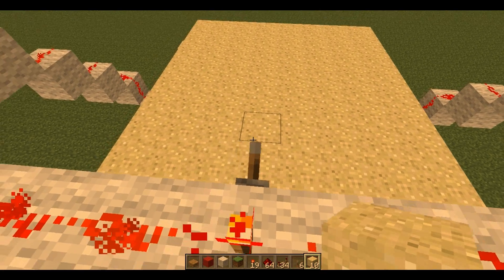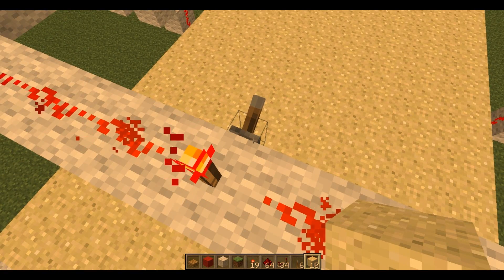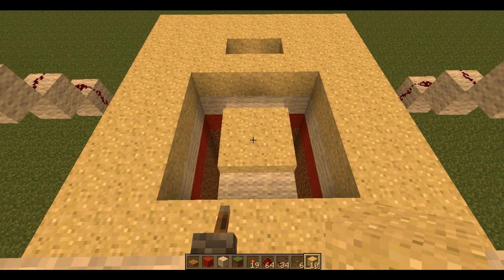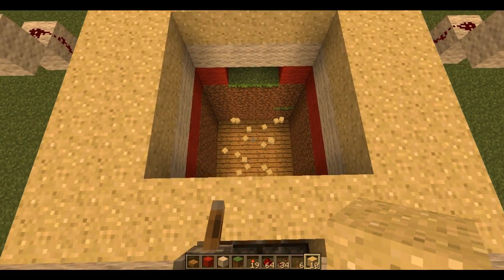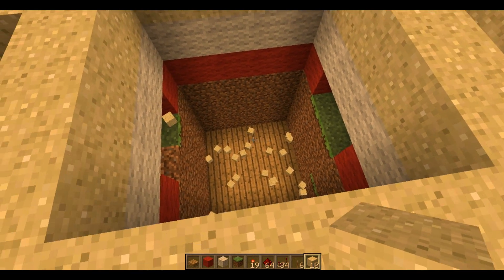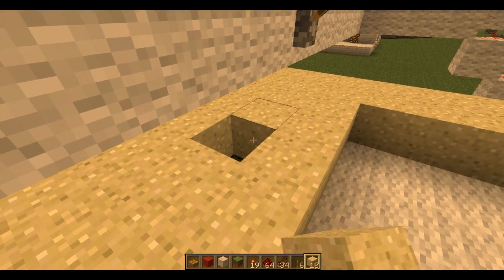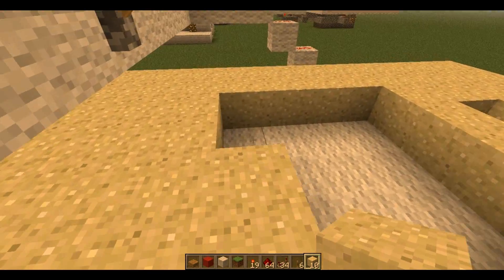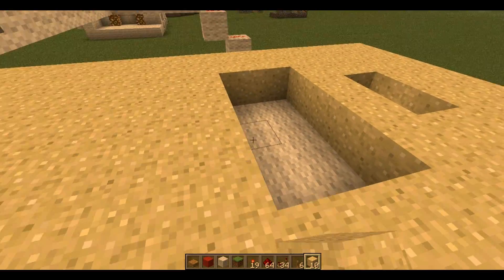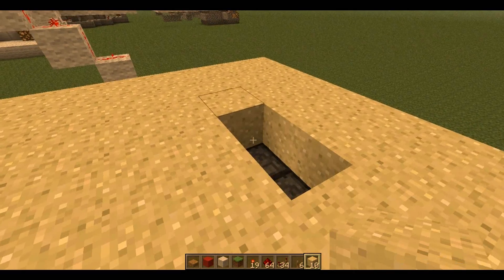It does require you to place sand after the trap has been activated though. If you put half blocks at the bottom, it stops the sand from actually being placed and it would just make blocks. But then after it, you do need to replace all the sand. Okay, I hope this tutorial has been helpful to you. Have a nice day.